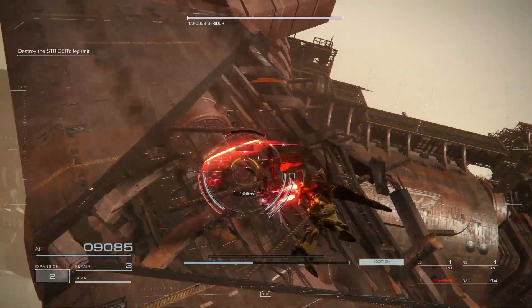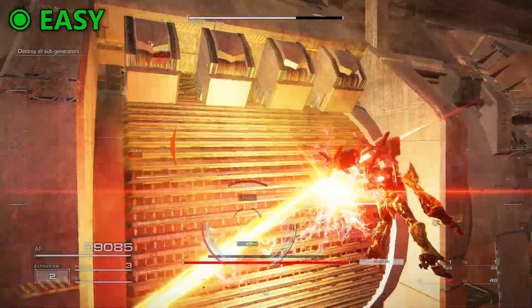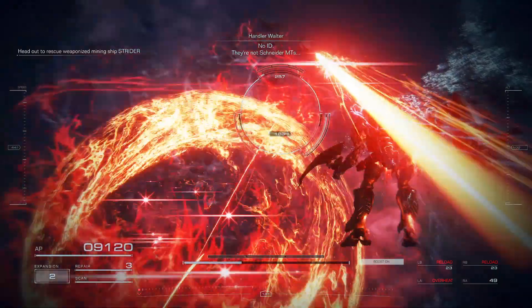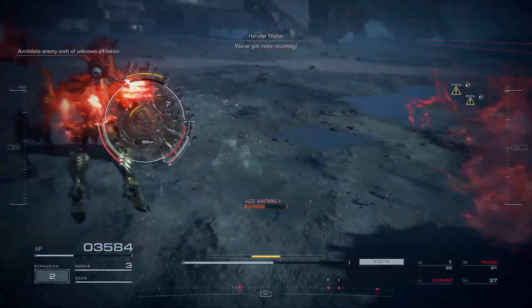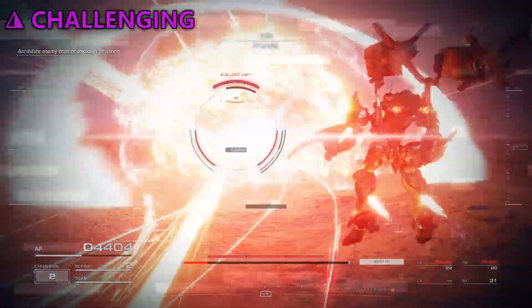Destroy the Mining Ship was also very simple — just slap on the Bwetzel boosters and remember the path of down, sides, then top. But Escort the Mining Ship was a lot more complicated, with a touch of the usual bullshit. I will admit this one is mostly a skill issue. If you have any sort of ranged weapon with decent burst damage, you can easily take care of the problems in this level. But if you're playing melee, my condolences.